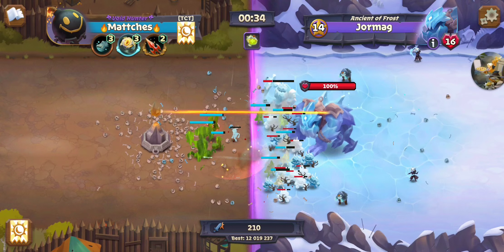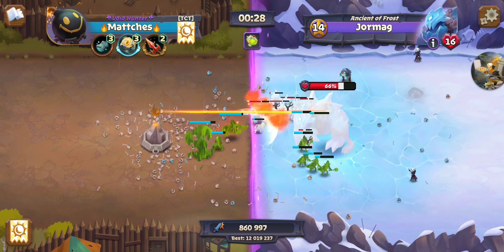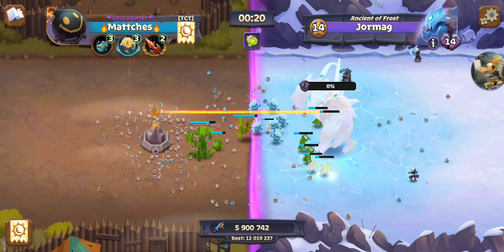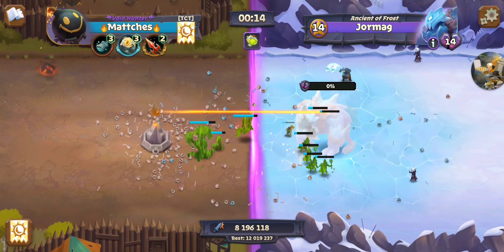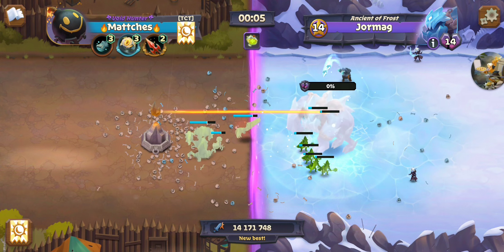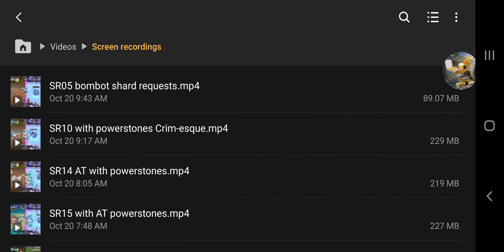We're just about clear, with a couple Earth Elementals to deal with. Previous best was 12 million — we'll see if we end up outdoing that. I think I may have run this build previously and then ran it showing the Power Stone, so it's probably going to be about the same. New best! Fantastic. Clearly more optimal than using the entangling roots and an extra set of Plague Bearers — it just seems to work much, much better.